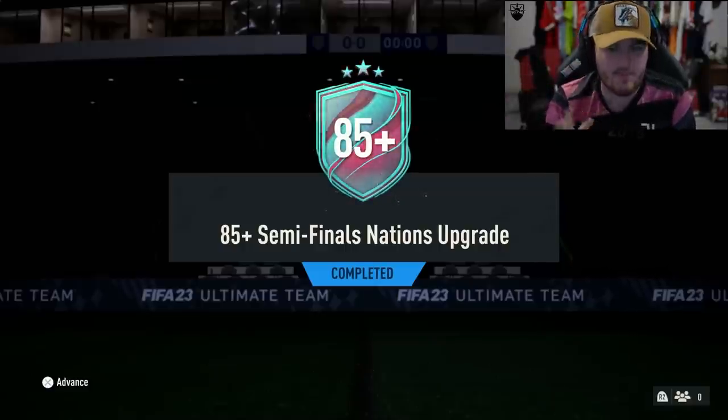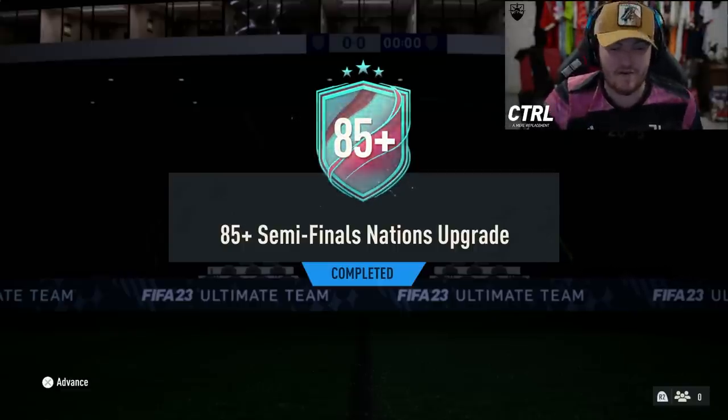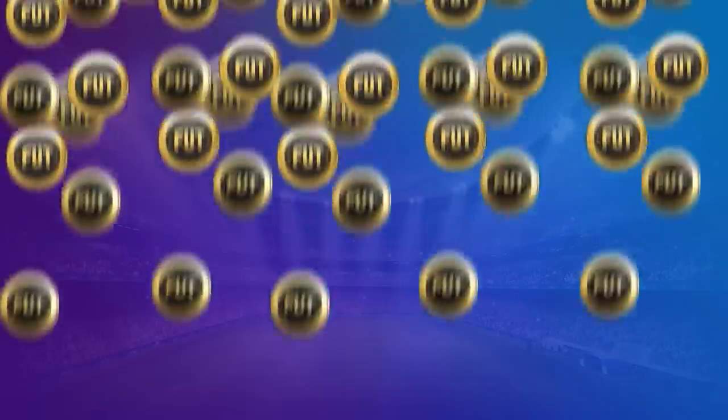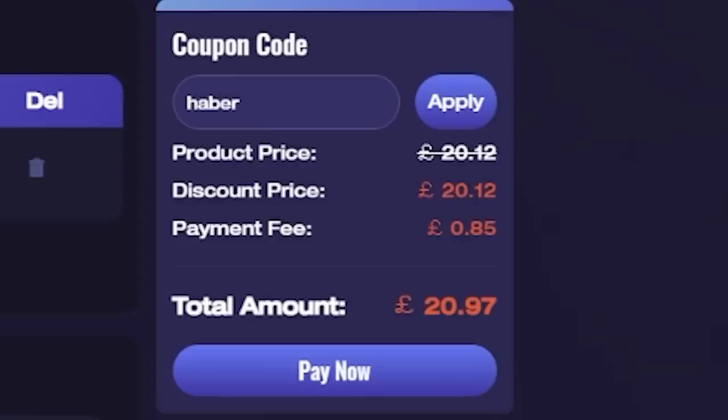Yadis dropped the 85-plus semi-final nation upgrade. We also have some 81-plus packs, some prime packs, some 88-plus icon packs, and some 84 by 20s in this video. For cheap, fast, and reliable FUT coins, check out MMO EXP. There is a link down below — use the code HABER to get yourself 5% off all of your orders.